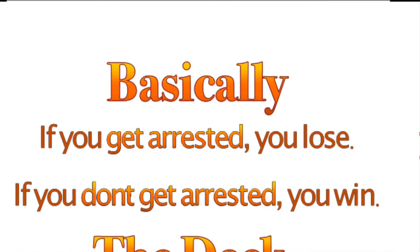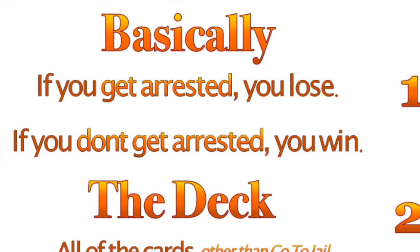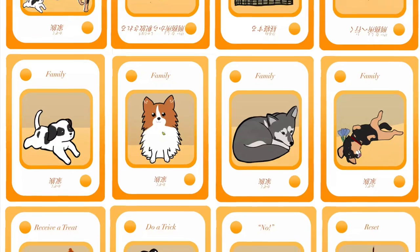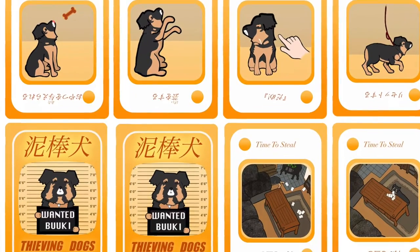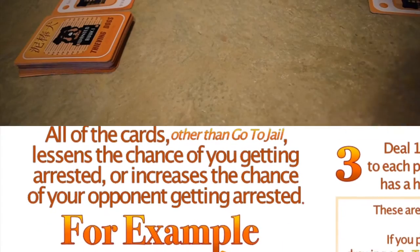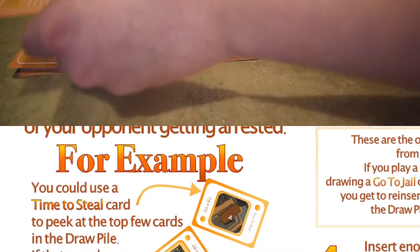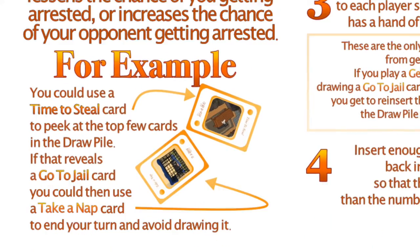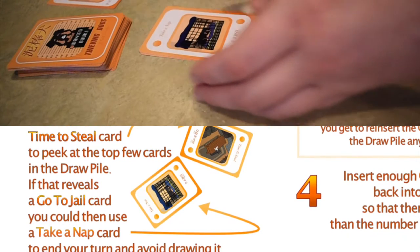Basically, if you get arrested, you lose. But if you don't get arrested, you win. All of the cards other than go-to-jail decrease the chance of you getting arrested or increase the chance of your opponent getting arrested. For example, you could use a time-to-steal card to peek at the top few cards in the draw pile. If that reveals a go-to-jail card, then you could use a take-a-nap card to end your turn and avoid drawing it.